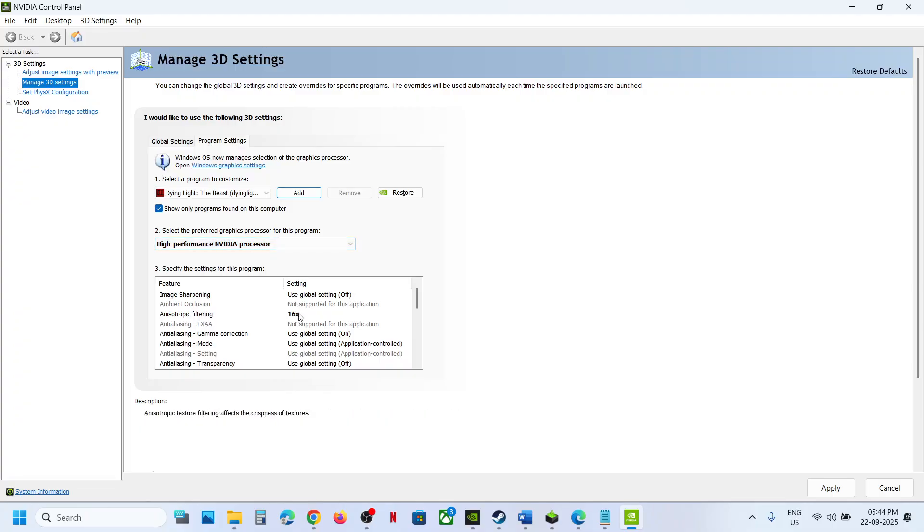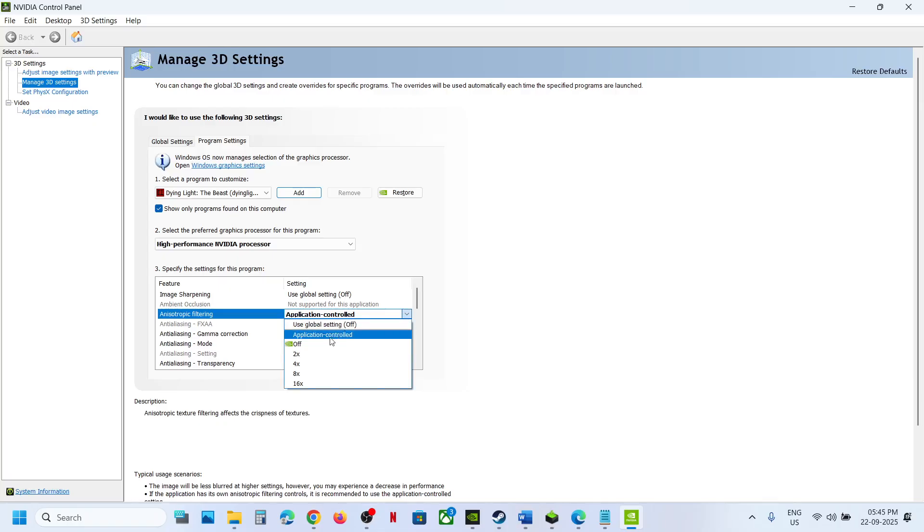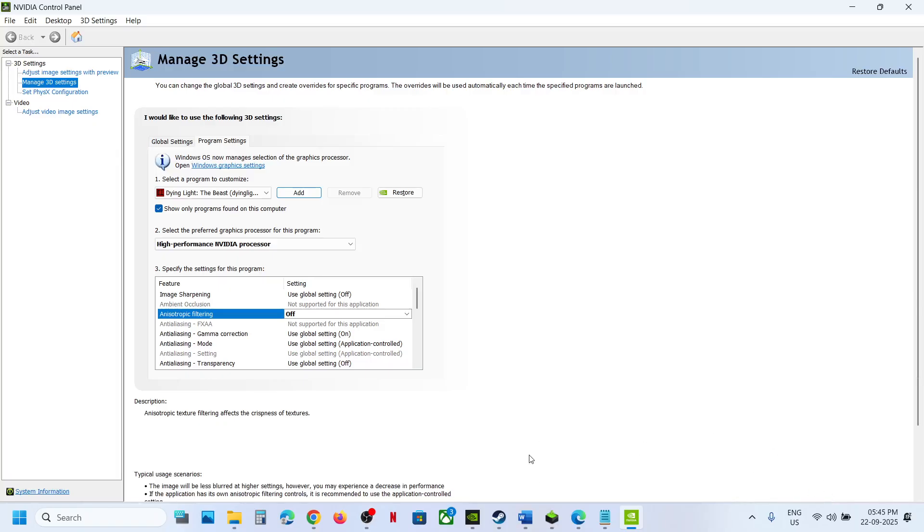Now if Anisotropic Filtering is set to 16x, first try setting it to 'Application Control,' hit Apply, launch the game, and check. If that does not work, turn it off — set it to 'Off' and hit Apply. The Apply may take some time; make sure it has been applied before you relaunch the game.